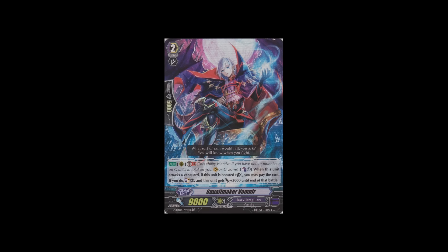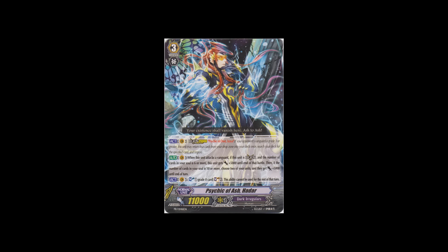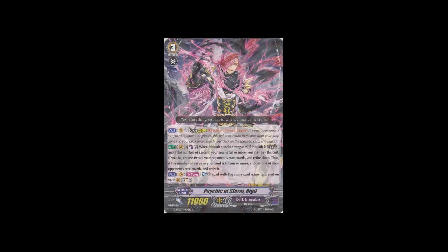We have one double rare grade 2 in Squallmaker Vampyr, an Amber clone: when it's boosted and attacks a vanguard you can count as one, soul charge two, and get plus 5,000 till end of battle. There's also the promo legion for Dark Irregulars that came as a box topper for GP203, and a rare from the set, Psychic of Storm Rigil, which uses the same legion mate. Count as two when he attacks a vanguard: if in legion and soul is 10 or more, retire two of your opponent's rearguards; if soul is 15 or more, retire one more — so you retire three rearguards for count as two.